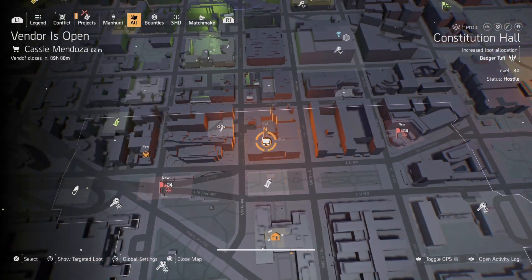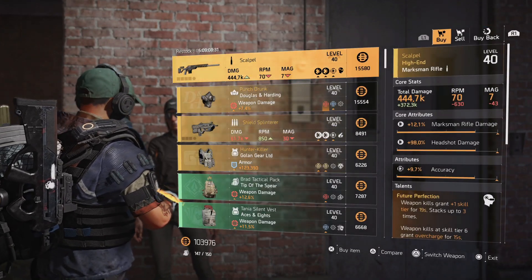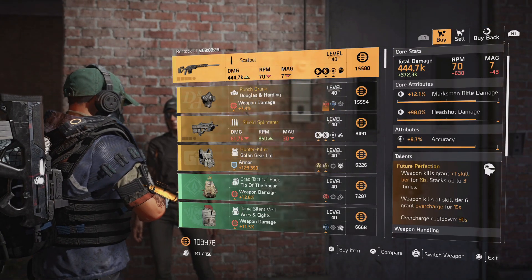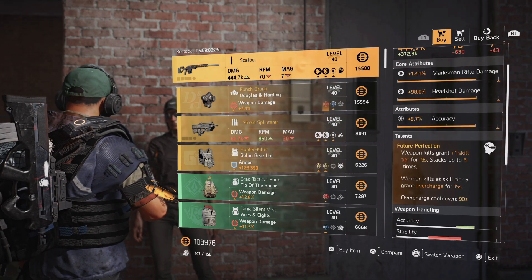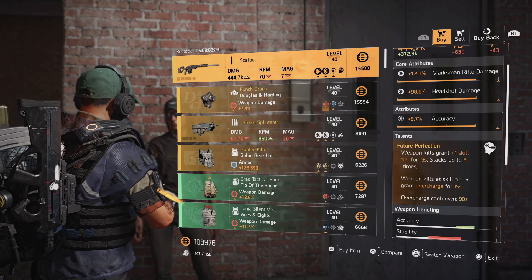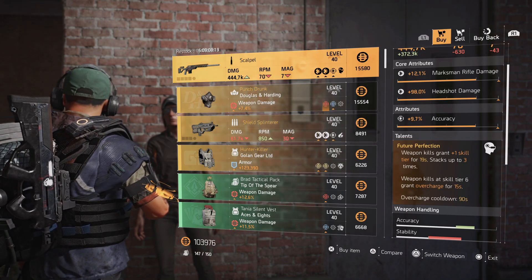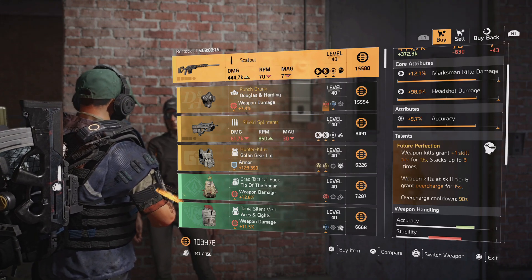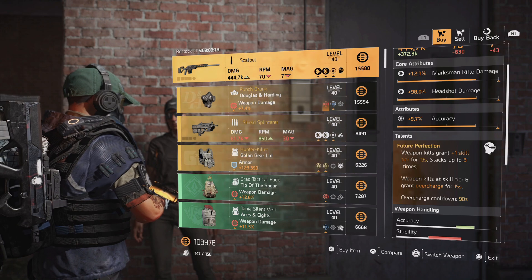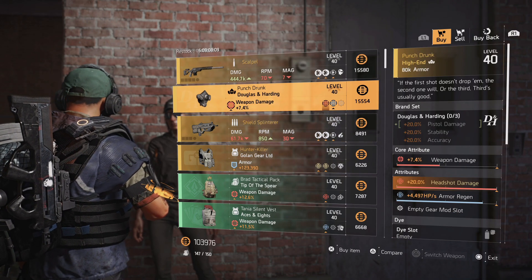She has a Scalpel — I don't really like this one or use it for anything, but it does come with Future Perfection: weapon kills grant plus one skill tier for 19 seconds, stacking up to three times. Weapon kills at skill tier six grant Overcharge for 15 seconds, with a 90-second cooldown. There are a lot of different ways to get Overcharged in this game, and I just don't think this sniper is really the one for you.